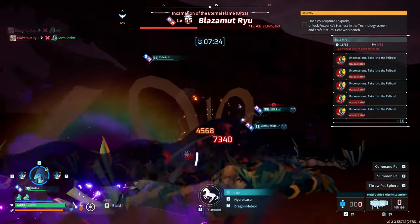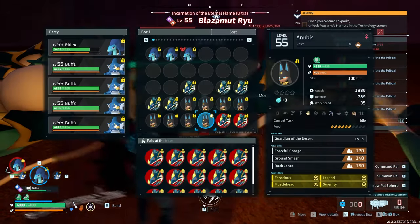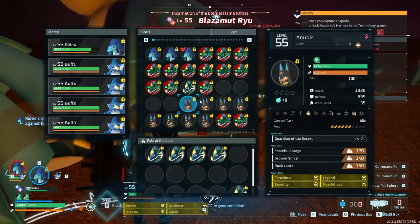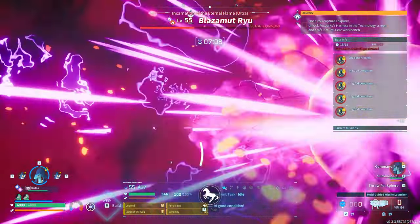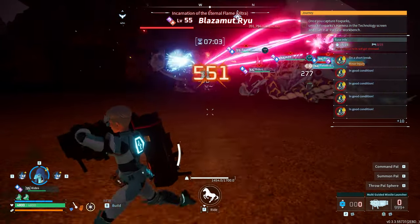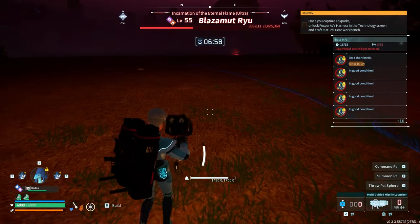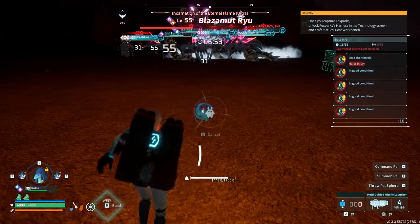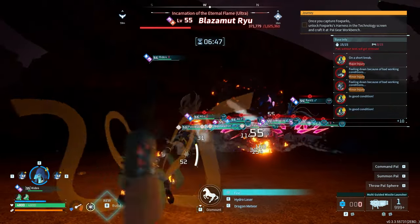We're down to 400,000 at seven minutes, which isn't bad. Looks like all of these Jormantides are dead — these guys are not perfect IVs with not a whole lot of soul, so they're going to die a little quicker. But luckily we've been pretty consistent with our DPS. Yeah, 300,000 at seven minutes is pretty good. We've still got our first Azerobe up and running. In a couple of the practice runs my Azerobes would die really early and that would cause me to waste a lot of time, so it's really good that hasn't happened this fight.